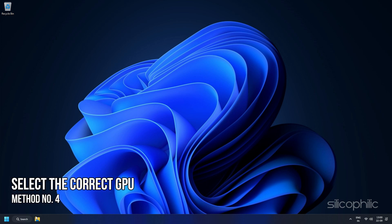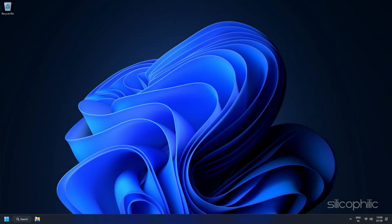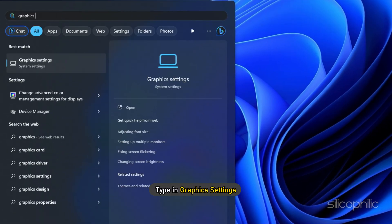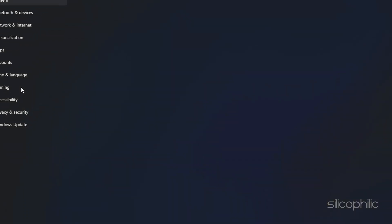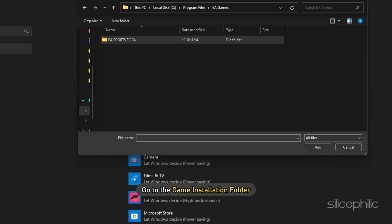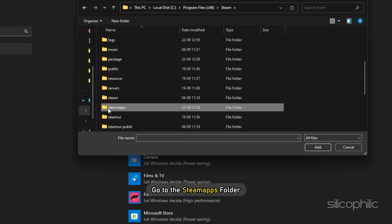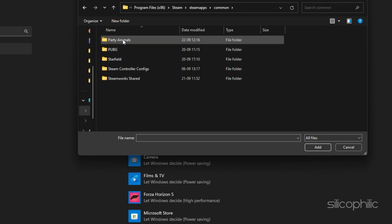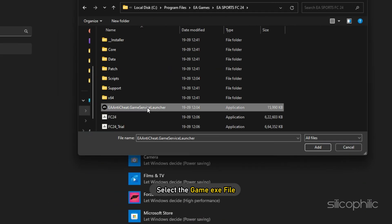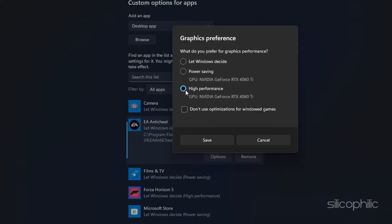Method 4: Select the Correct GPU. On computers running dual GPUs, make sure that you run the game on the dedicated graphics card. In the Windows search box, type Graphics Settings and select the first option. Under Graphics Performance Preference, click Browse, then go to the game installation folder. If you bought the game on Steam, go to the Steam apps folder and find the game there. Select the game exe file, click Add, then click Options, select High Performance, and click Save.